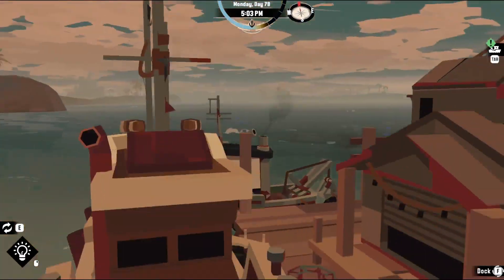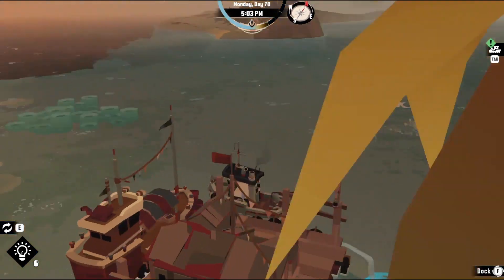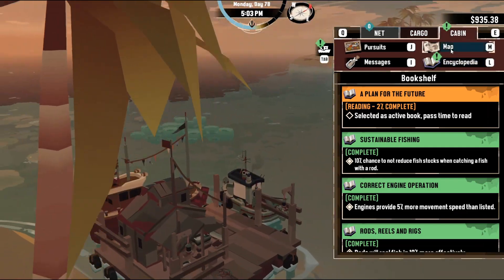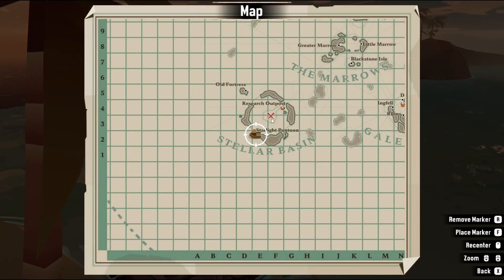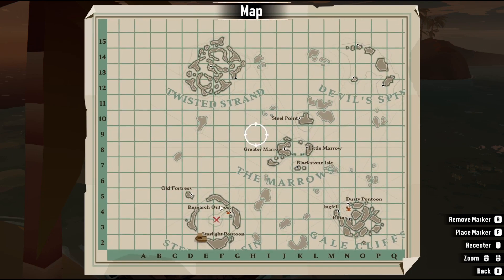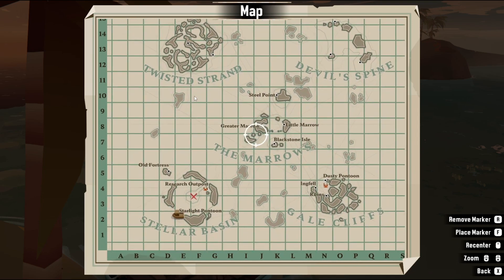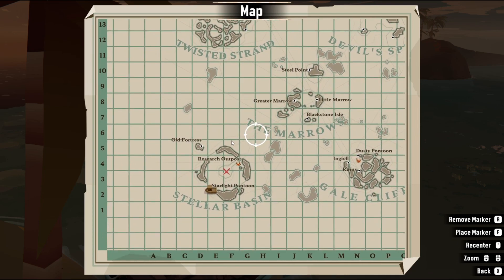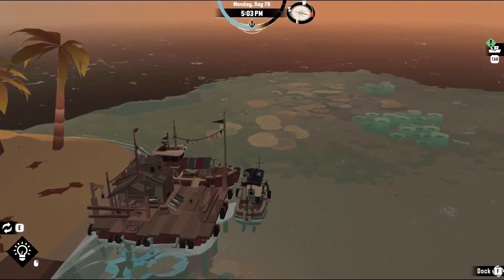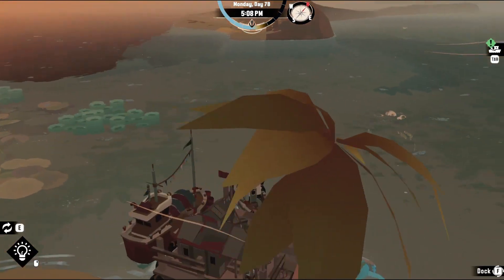What we're gonna do today is brave the center, because we need to find the relic. That's what we need — the relic. It's dead center, right there. We need the relic so we can progress, and then we're eventually going to move on to those other two sections.